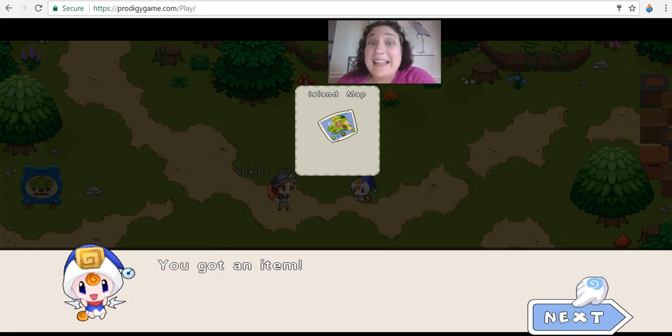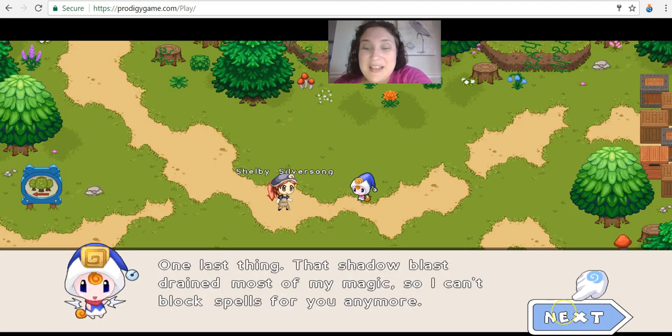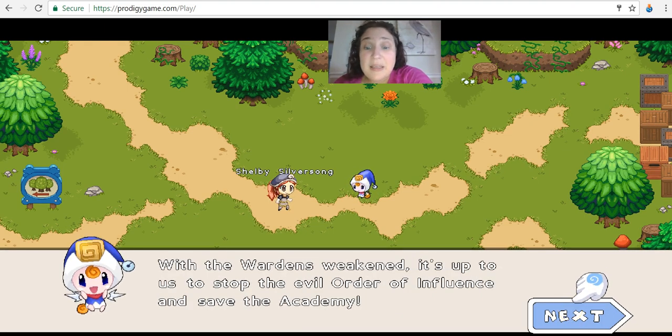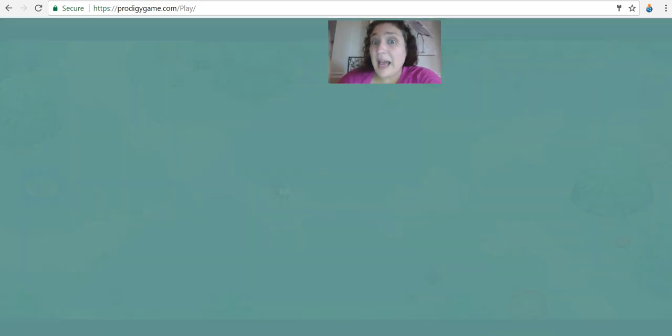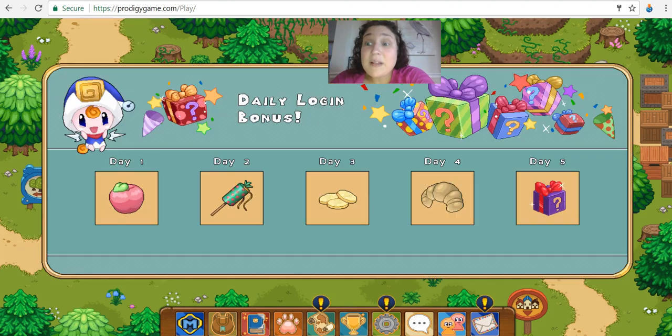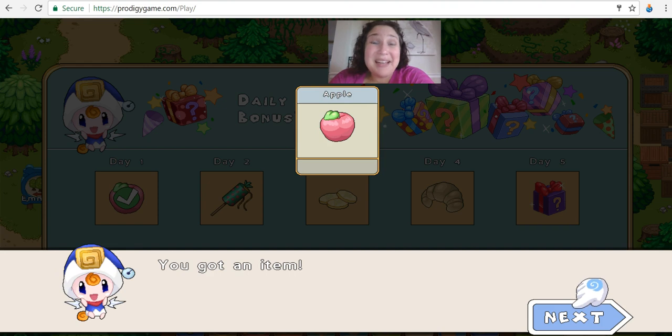Newt just gave me my island map, and I'm going to teach you how to use that very soon. We're going to keep getting spells. Right now I'm in Firefly Forest, and Firefly Forest has quests for us to do. If you log in daily, you get a bonus and you get an apple. The apple will come in handy — if you're on the journey and running out of hearts and you don't see a healing stone, the apple will actually restore your heart. So it's really good to get an apple.